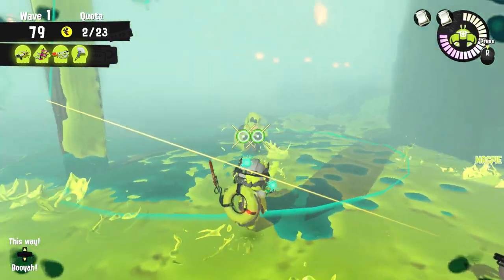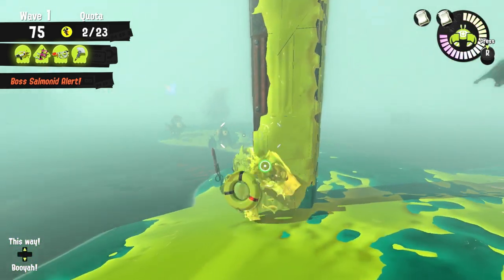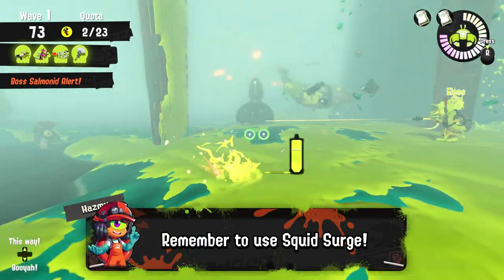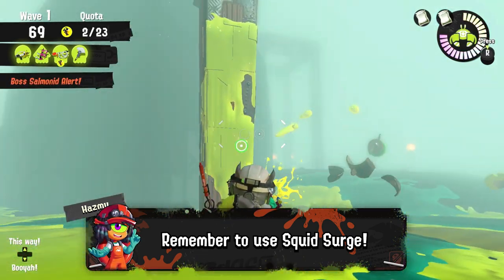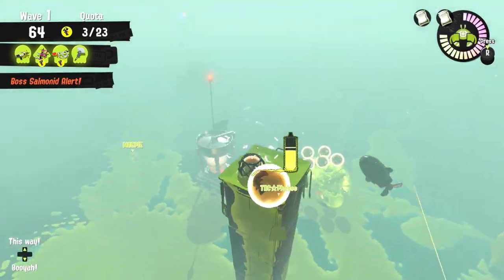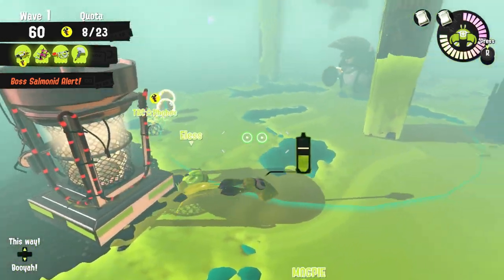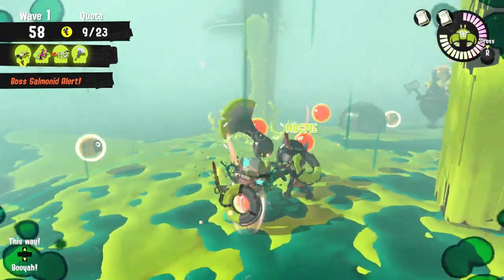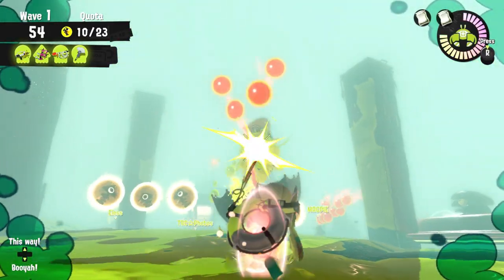As more fish sticks arrive I prioritize splitting them even though my weapon is not necessarily the best for the task. Remember that squid surge exists, so for weapons that can't paint the full totem it's enough to paint it around halfway and you can squid surge through the top to clear the rest of the fish stick. Since there are no major threats like fly fish or stingers this time, I'm trying to keep the basket area well painted by splitting those fish sticks and drizzlers, which creates a sense of safety for everyone.